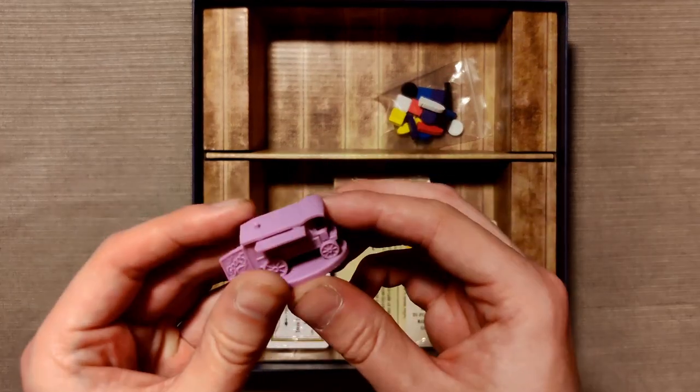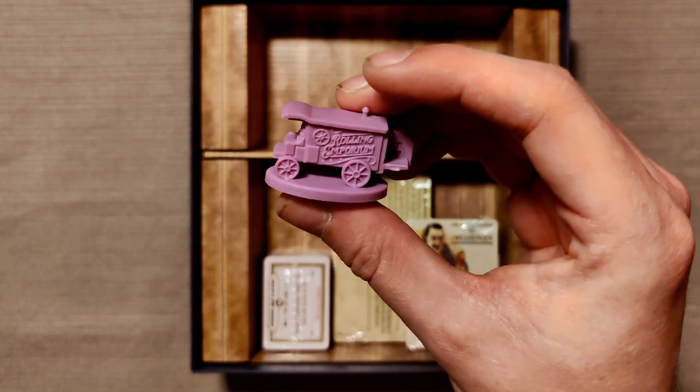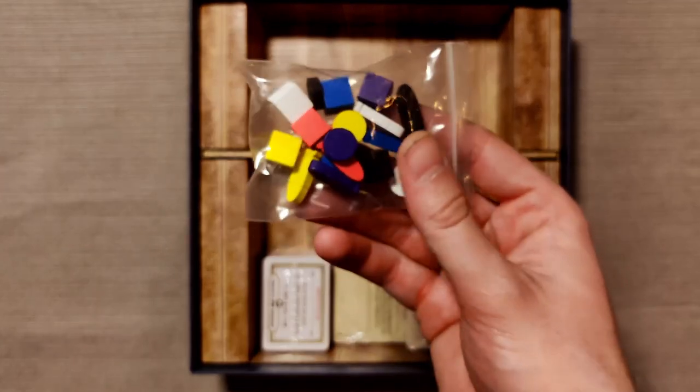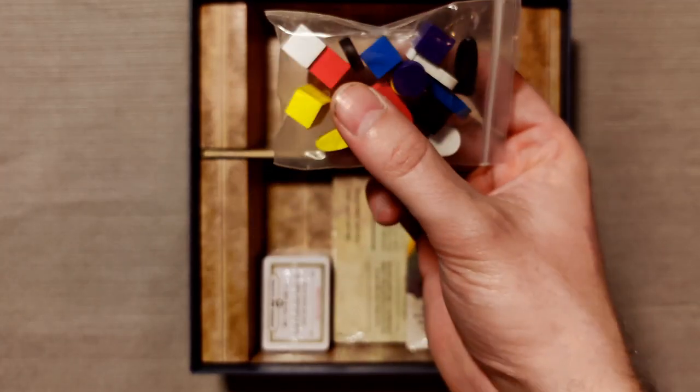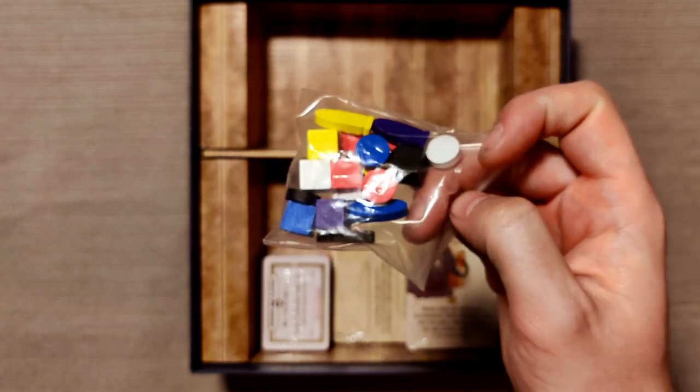We have this traveling trader miniature — a very nice rolling emporium. Then we have the new player components: one bullet token, one cube, and one story disc for each of the six colors of the core game.